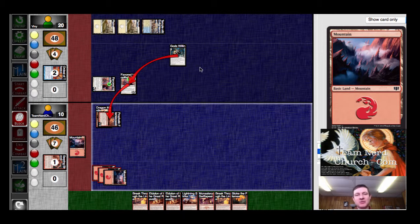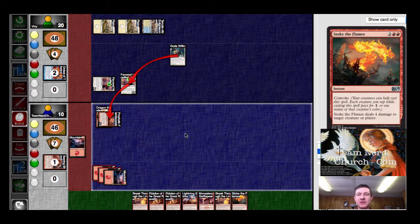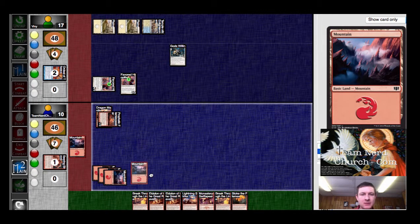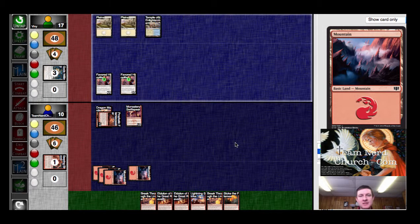So I believe this is a correct rules ruling: this has pro red, so this deals what would have been lethal, and then the trample goes through for the rest of it. If that's not correct, let me know in the comments. So we'll go to second main. Play out a mountain and get a creature down with it. We'll pass turn. He's got 4, 5, 6 coming at me, which means he's basically got me on a 2 turn clock. I don't know if chomping with my Swift Spear actually changes that clock or not, just depending on what he does with that Hoplite.